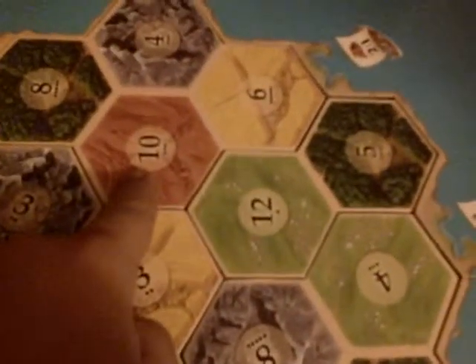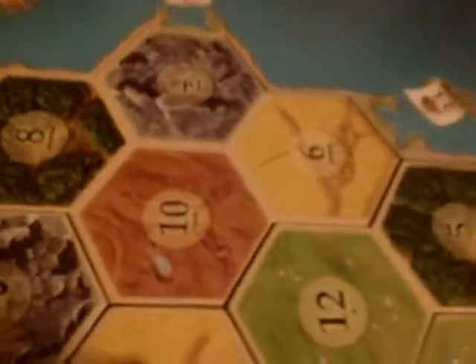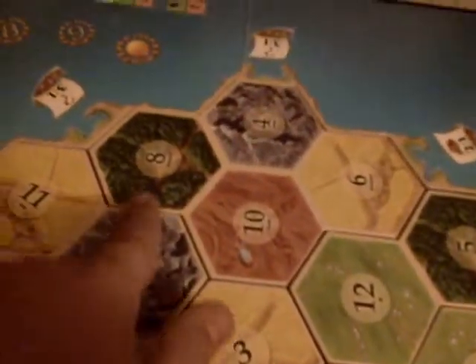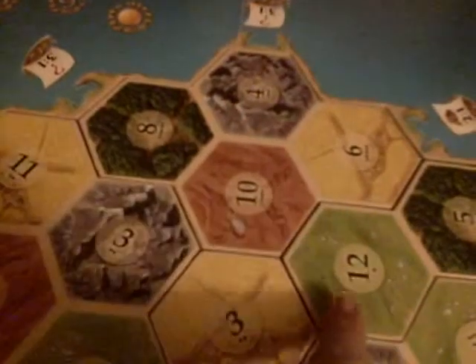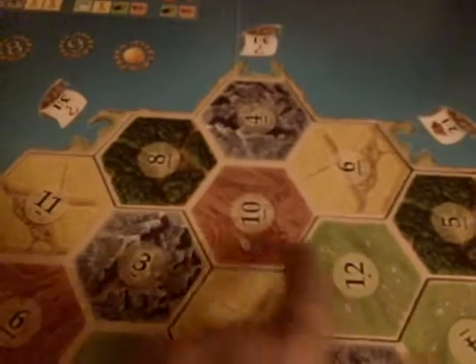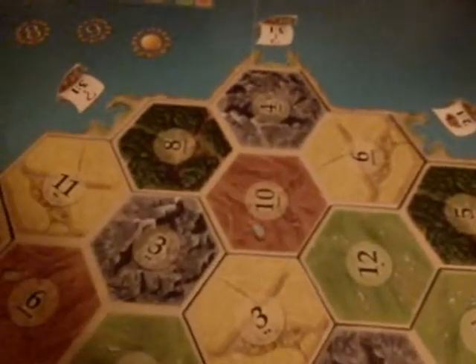Each of these hexes represents something different. This is brick, this is for wheat, this is for ore, this is for lumber or wood, and this is for sheep. Brick, ore, wheat, sheep, wood — those are the five main resources that you get.